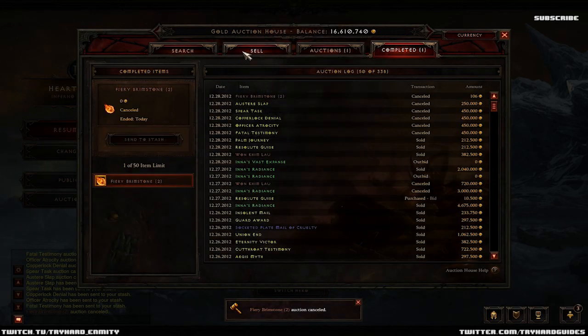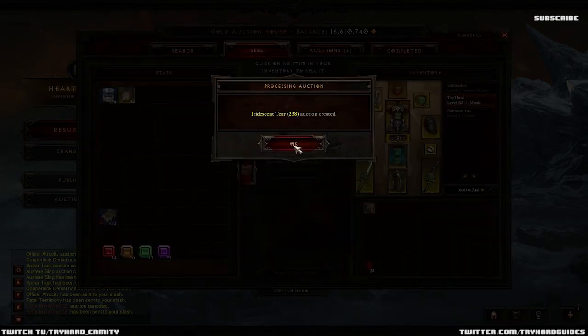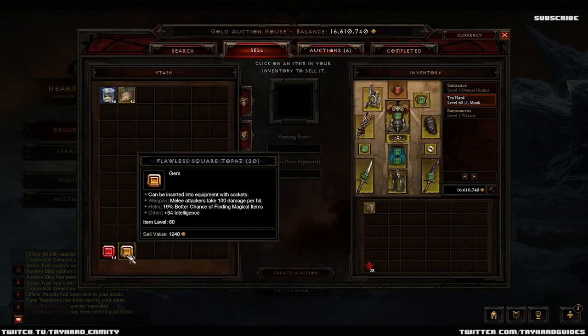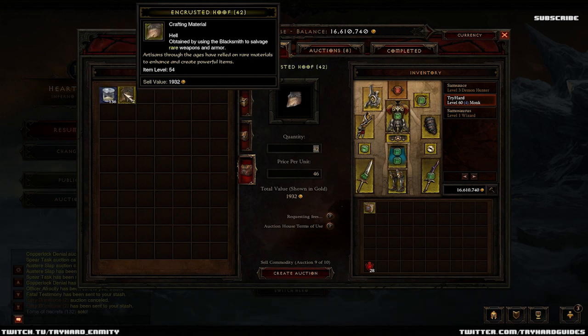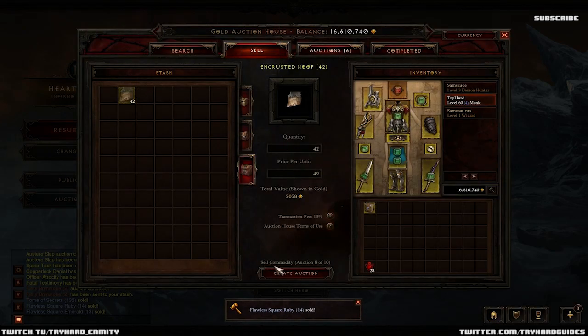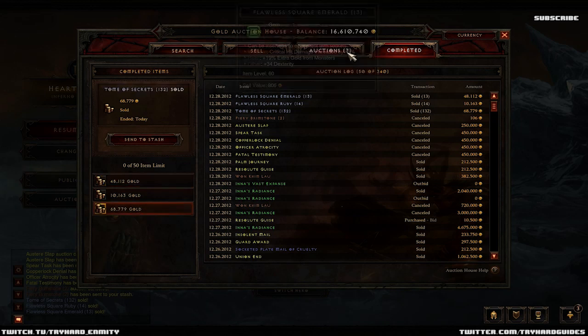406 gold each. This should make us about 700k roughly, maybe a bit less. And we've looted 400k in gold drops since we started, so that's almost a million just going through the acts. So all you really have to do is consistently play. I've been picking up every single blue and every single yellow and it's worked out pretty well. Obviously just picking up everything - if you consistently play a couple of hours or even half an hour a day, you'll make your couple million pretty easily just off your mats and things like that.